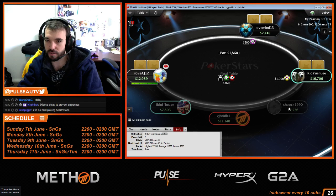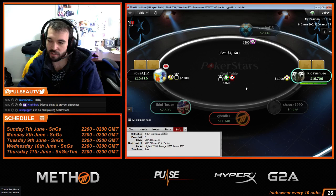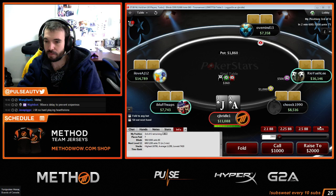Now we're looking pretty good. We're getting a decent stack but anything can happen — the blinds are high and everyone has a similar stack size, so it just takes one hand and we can be the short stack again.